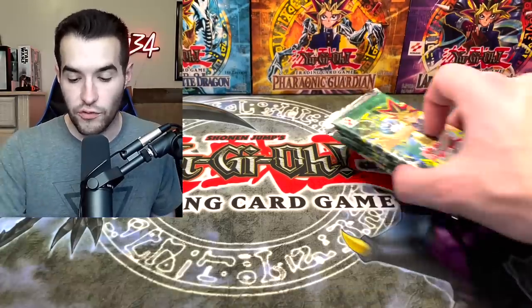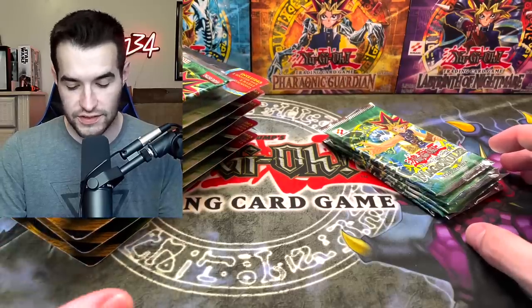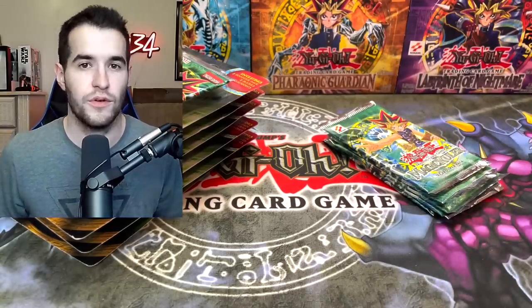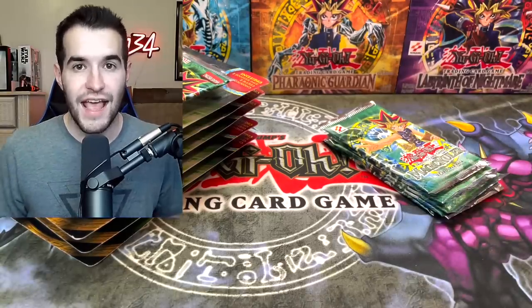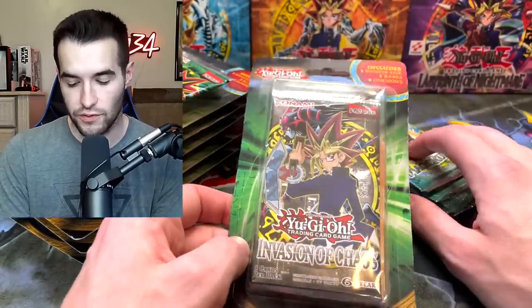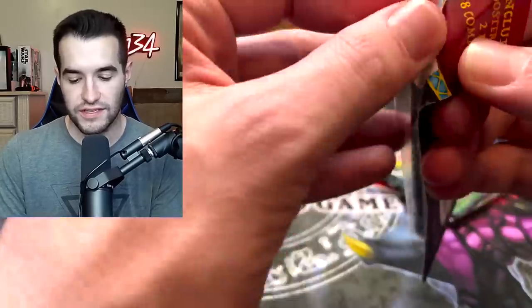We actually only have five Magic Ruler versus seven Spell Rulers, so this is going to be a little bit of an advantage for Spell Ruler, but the old stuff counts a little bit more so we'll give it a little advantage for the values there. We also have a bonus Invasion of Chaos pack that we'll be opening — we're throwing this on the original Magic Ruler side because it has two less packs.